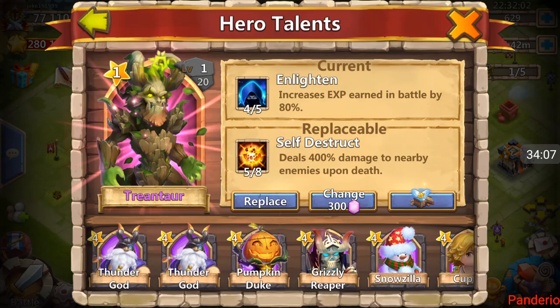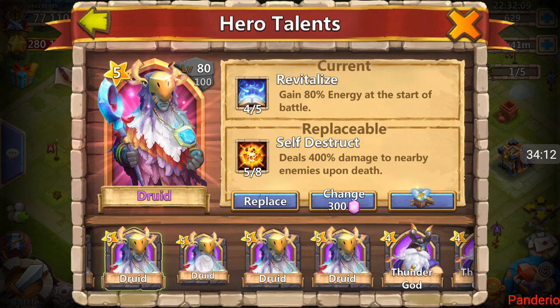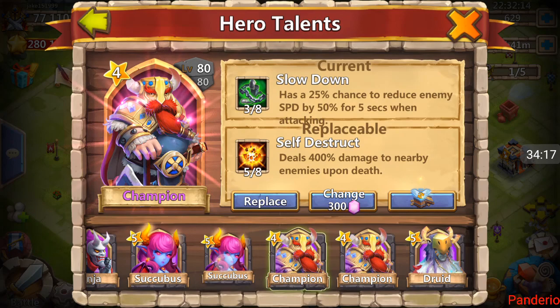You want to put Enlighten on a low level hero so you get the most use out of it, so it's going on Tree — that's just it. Oh, five Self-Destruct! Wow. He said leave him 300 gems, so after this — you know what, I'm actually going to leave him at this. Five talent to end it — you can't ask for better than that.